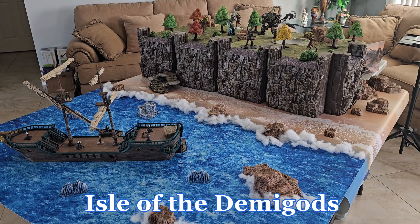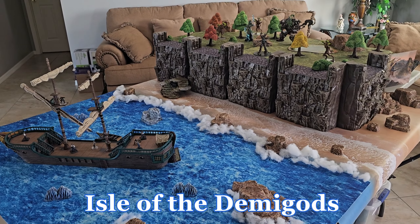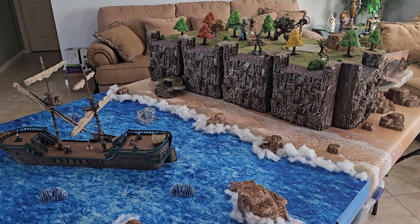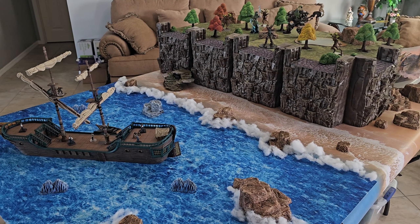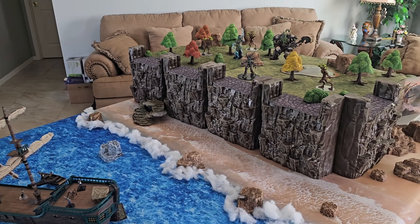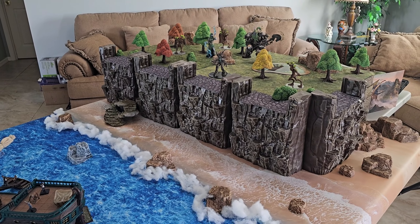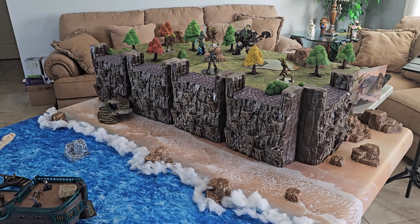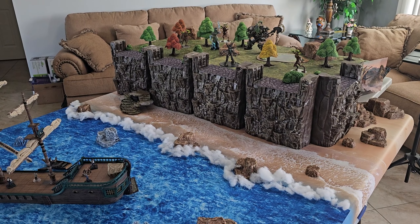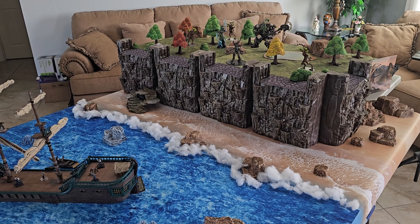The Island of the Demigods. The plot behind it is pretty straightforward and simple: the characters have to gain some information or get some kind of a magical item. In order to do so, they have to go visit this remote island where it is rumored that the demigods — the children of the gods themselves — reign. Of course, it's a reclusive island; they keep themselves separated from the mortals.